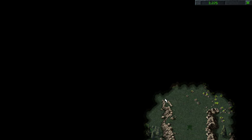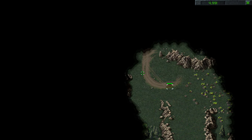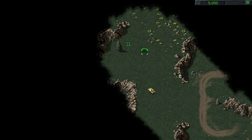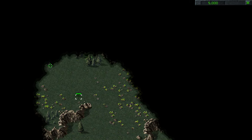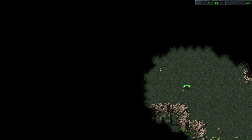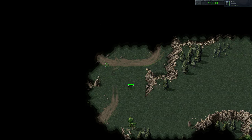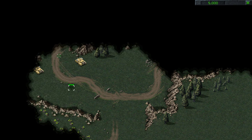Hello, welcome back to Command & Conquer. Welcome back to another Nod Cobra Ops mission and this one is called Cloak & Dagger. In this one we start with just a lonely stealth tank. The idea behind this mission is the GDI have captured one of our MCVs and we need to stealthily make our way into the GDI base, free up the MCV, and essentially make a base inside their base and destroy it from the inside out.